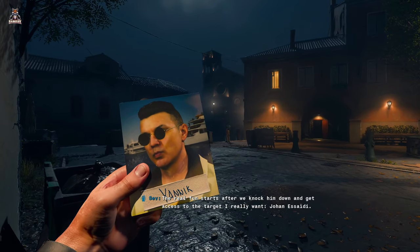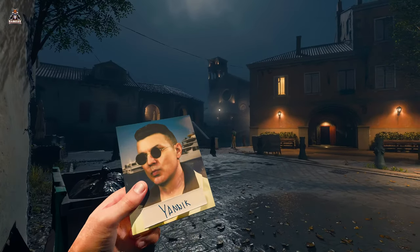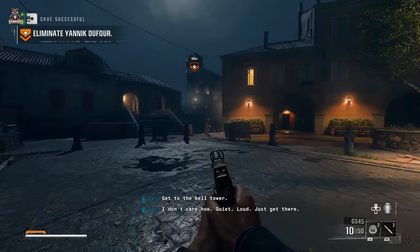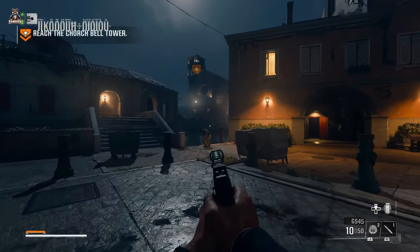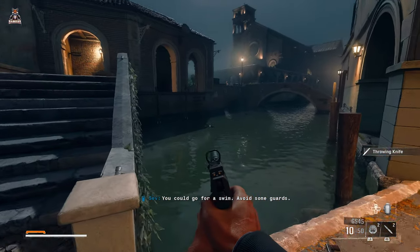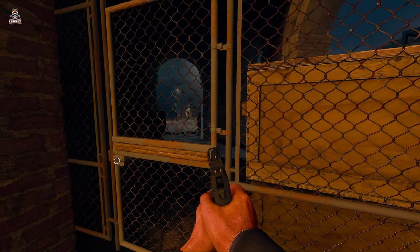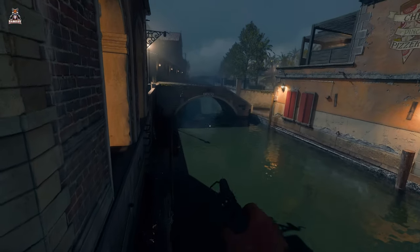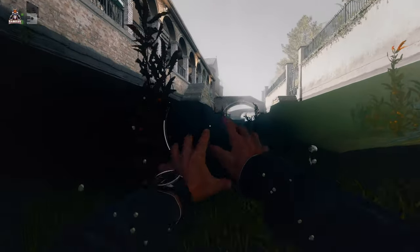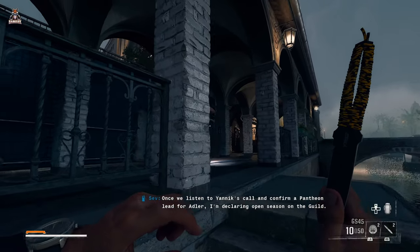The real fun starts after we knock him down and get access to the target I really want — Johannes Edy. Okay, let's see what you're made of, Case. Get to the bell tower — I don't care how quiet or loud, just get there. We could go for a swim and avoid some guards. There are a few graphical glitches with the water; not sure if that's exclusive to PC. She's suggesting we could go through the water as an option.